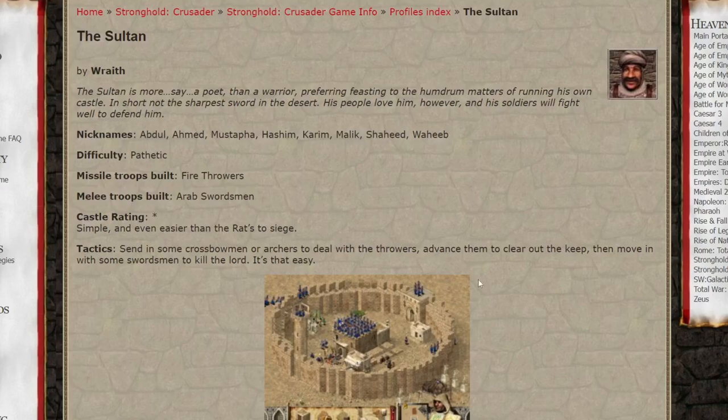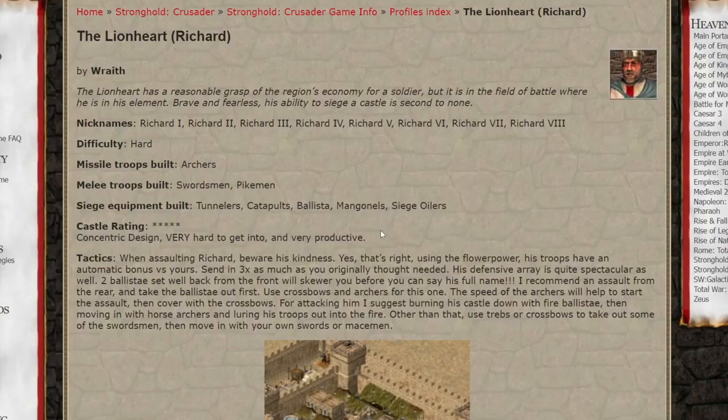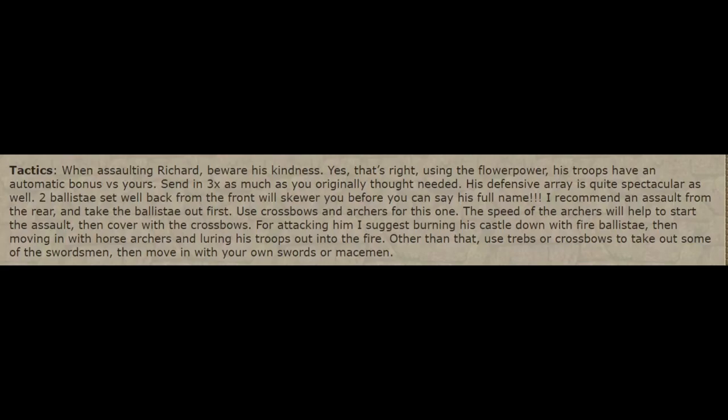The sultan isn't really worth reading — he didn't even bother to say a lot about him either. Let's move on to Richard instead. Concentric design, very hard to get into, and very productive. No. Fake news. Richard's castle is way too easy honestly. Compared to his attack power, his defense doesn't really stay up to par. Tactics — it does mention his fear factor, and he advises you to get the mangonels and ballistas first. I'm not really sure why this one had to be this dramatic though. Like it's fine dude, just move a group of horse archers near his castle, and everything is gonna be fine.